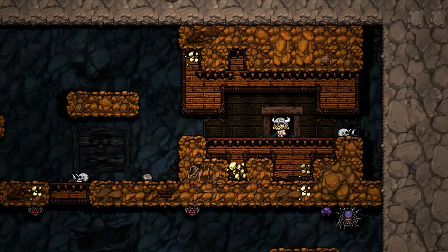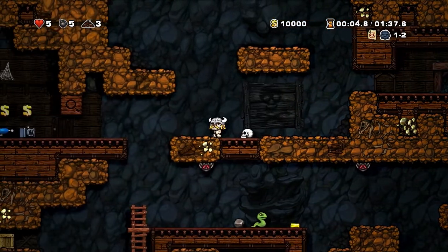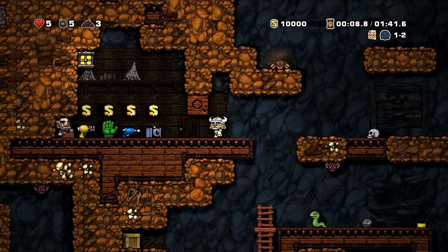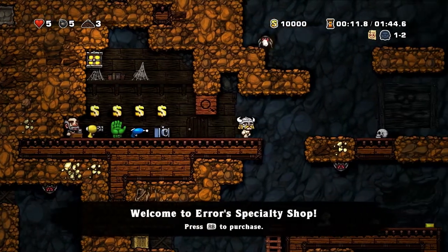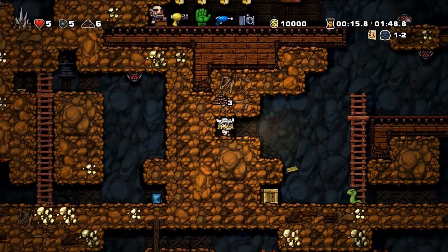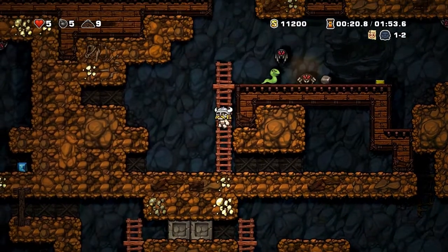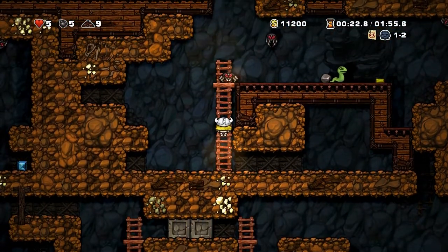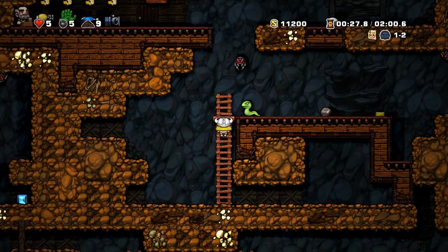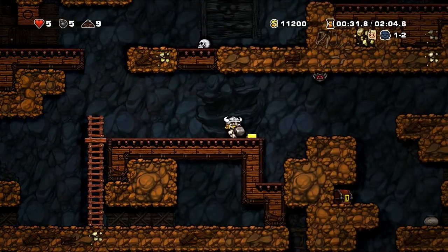Now in the upper left you can see our life - it's five hearts, and different monsters and stuff can cost you hearts. If there's a shopkeeper you can buy different stuff, but since it's a daily challenge and we need all the money we can get, I won't buy anything today. You can also just steal the stuff and kill him, but this guy has a shotgun and you don't want to interfere with a shotgun.